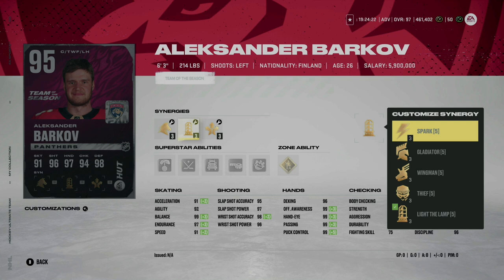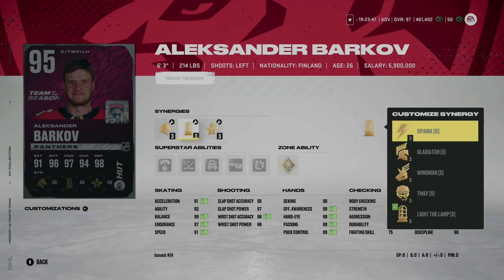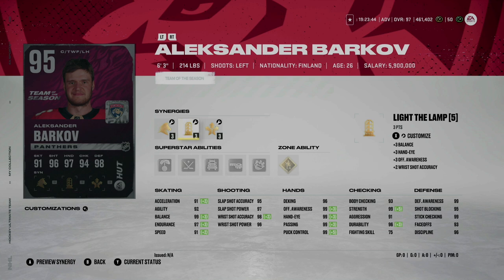Barkov's card is one I'm debating on making. Earlier in the year when he was in the high 80s he felt amazing — extremely hard to take off the puck. His 95 overall is going to go up to 99, especially if Florida makes a run in the playoffs. At 6'3" 214, he's going to be really hard to take off the puck. His shot, his hands, and his ability to hold on to the puck is immaculate — I really believe he's going to be 99 overall sooner rather than later.